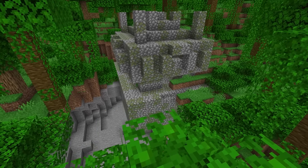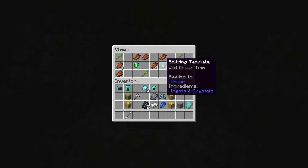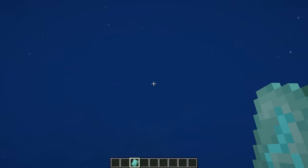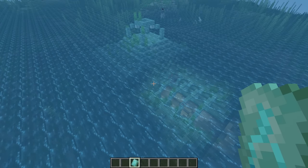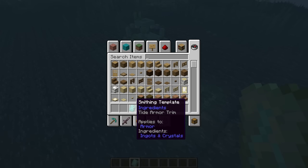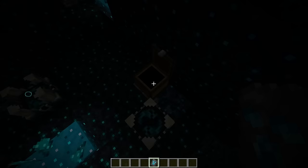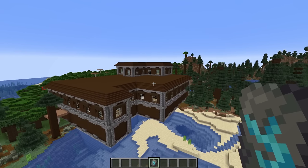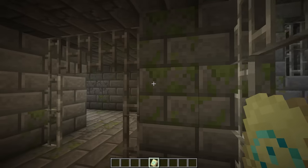Inside the jungle temple you'll find the wild armor trim in one of the loot chests. The tide armor trim is found at an ocean monument, but since there are no chests there, you have to kill the elder guardians — there's about a 20% chance it drops the smithing template. In ancient cities you'll find the ward armor trim in one of the loot chests around the structure. In the woodland mansion you'll find the vex armor trim, and for the last overworld template, the eye armor trim is inside a stronghold.